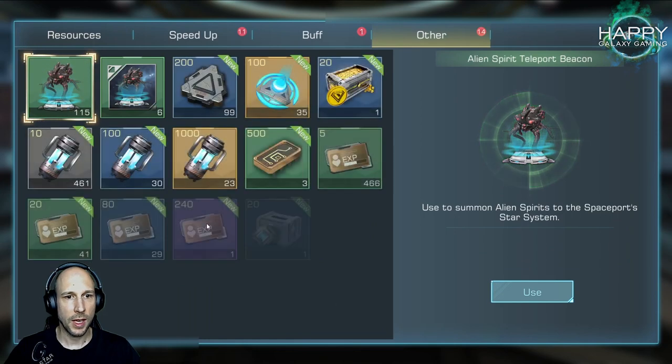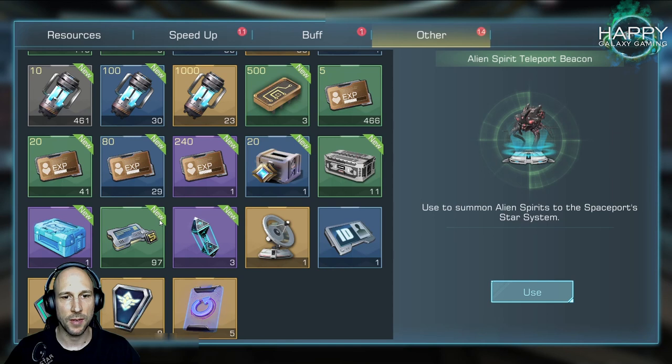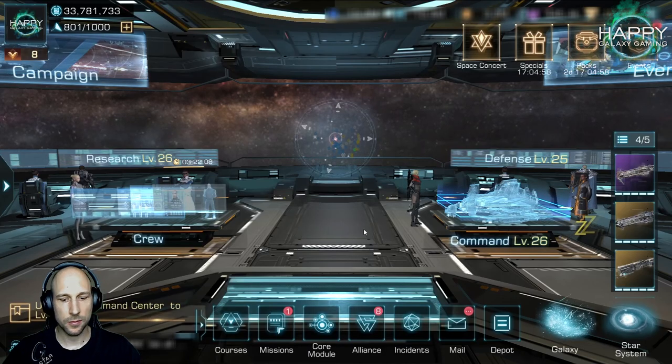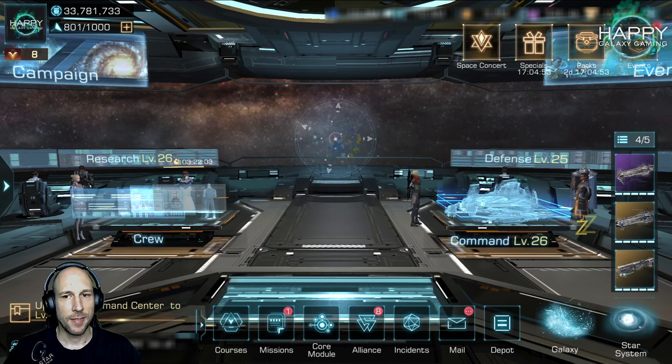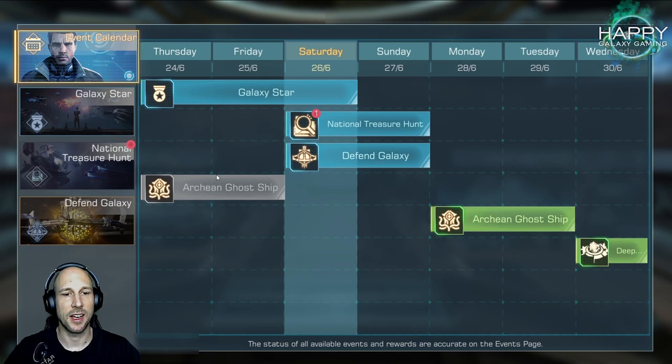I nearly get no secret prototype devices anymore, meaning they are now mainly for purchasing via Corium. I guess we got our flagships too fast, at least from how Camel was looking at it.